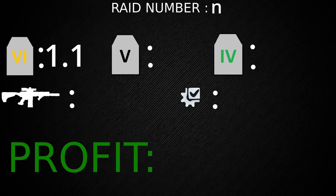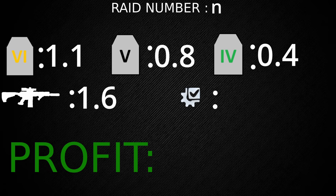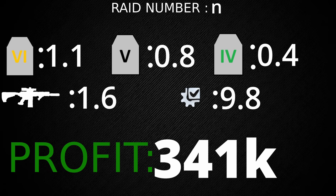On average I got 1.1 tier sixes, 0.8 tier fives, and 0.4 tier fours. I got 1.6 guns and 9.8 attachments for an average profit of 341,000 rubles over ten raids. That basically means you get your keys back in about five raids, which considering you have 40 uses on the key is actually kind of good. Overall I recommend buying this key — it's good for plates, good ammo, and with that, have fun in your raids.